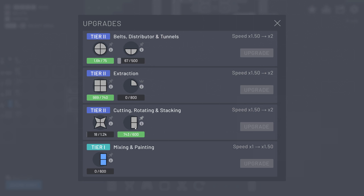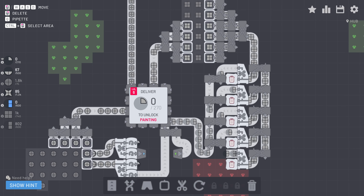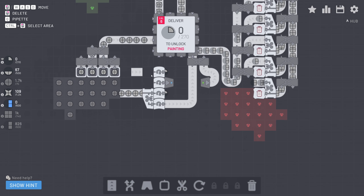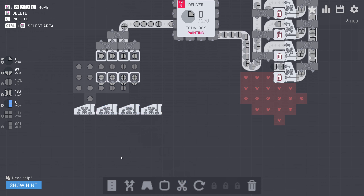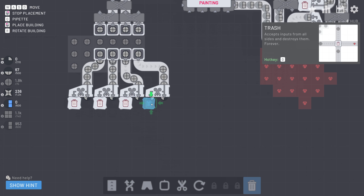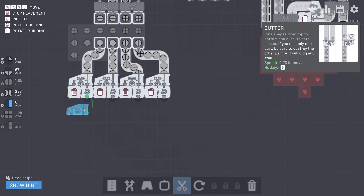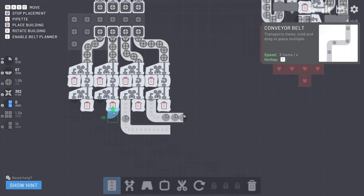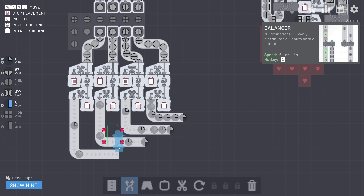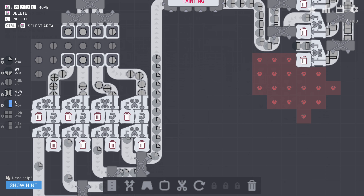We just unlocked another upgrade using the stars. In order to get to the next tier we already collected enough of the half squares; now we just need more stars. My goal is always to have a full belt of materials going into the hub, but at the beginning you don't always have to be that efficient. I want to be a little more efficient now, so let's rebuild this: four extractors feeding into four cutting machines. We'll trash the left side for now, rotate the right side, cut it up one more time, and utilize the left side of the cutter. Let's merge all of these together and input them into the hub — the task should be completed very efficiently.